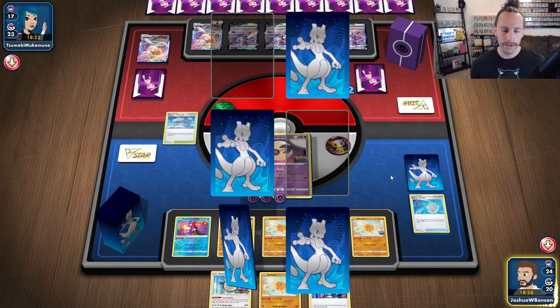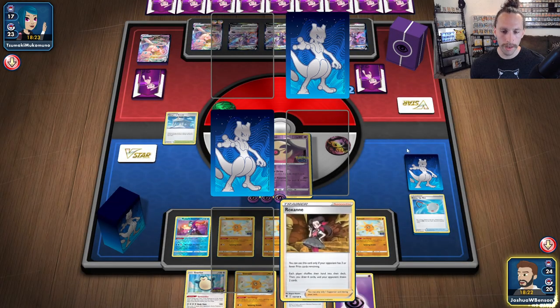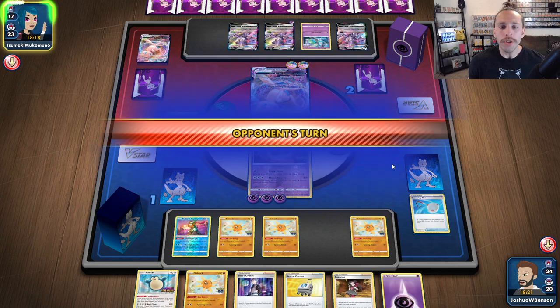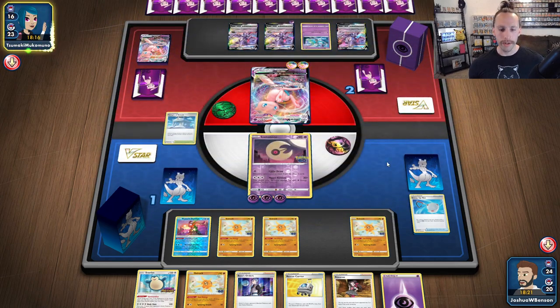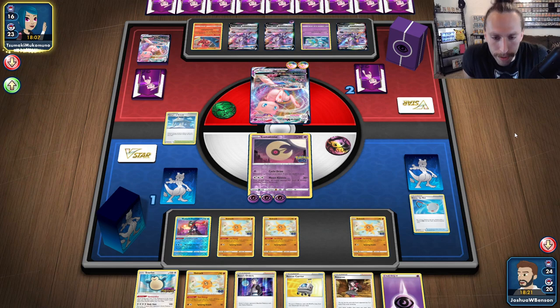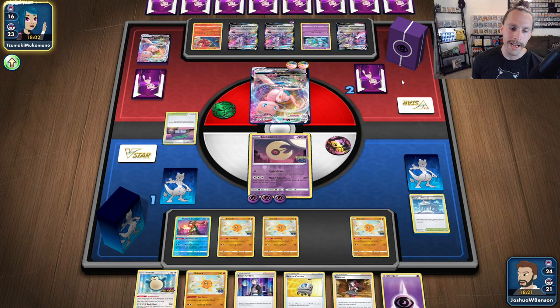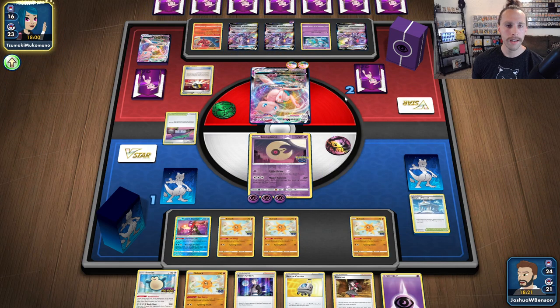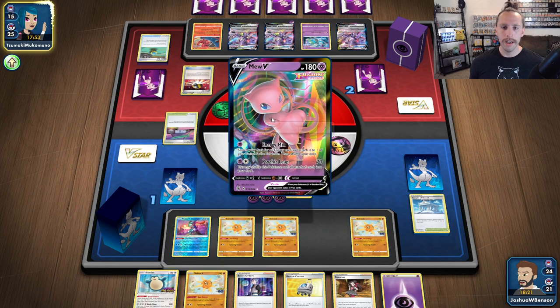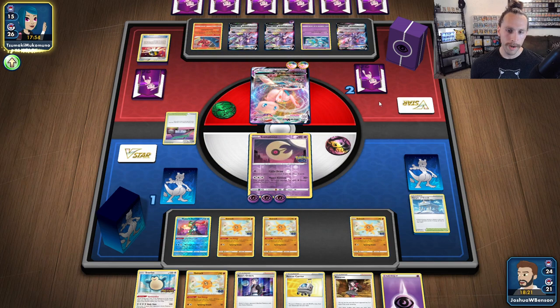We got the Boss! All we really need is a Rescue Carrier — yes, we got the Rescue Carrier. Unless they Marnie us, which Mew doesn't play any Marnie. Yeah, we got this — because all we have to do is take out that Meloetta or the Oricorio really. But we are big chilling, even if my heartbeat isn't telling me so.